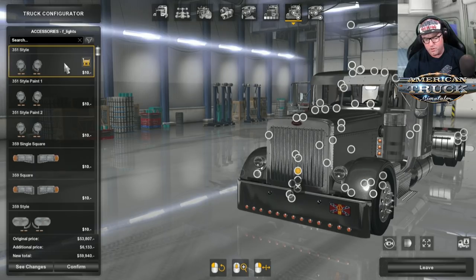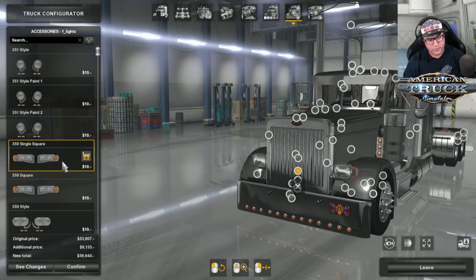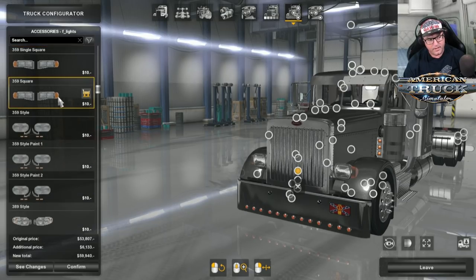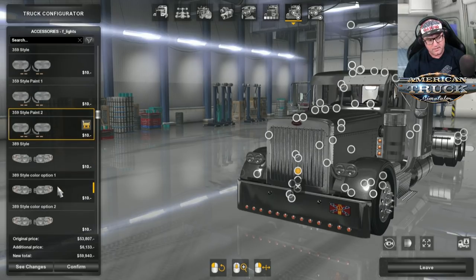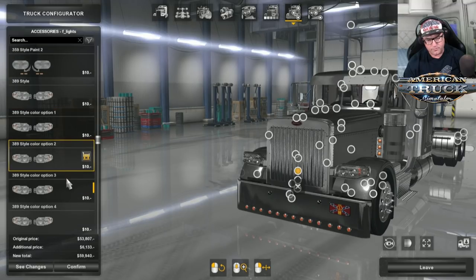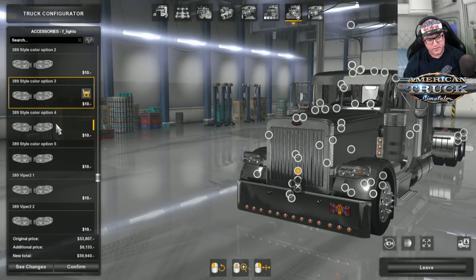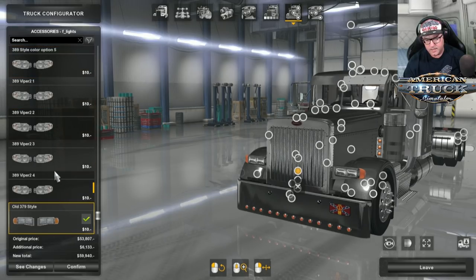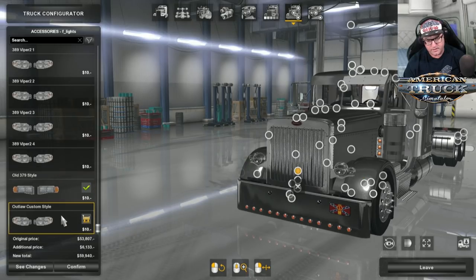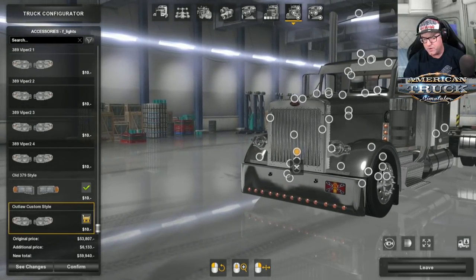For headlights, there is the old school 351 style, 359 square, double square, 359 style round or oval shaped, the more modern 389 style — so many different options. There are also Outlaw Custom Style headlights — I'm going to use those. I think they look pretty cool.